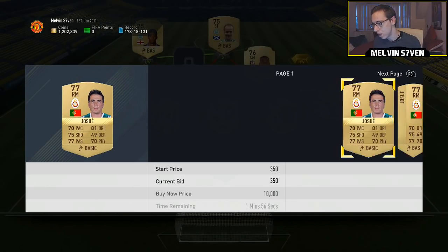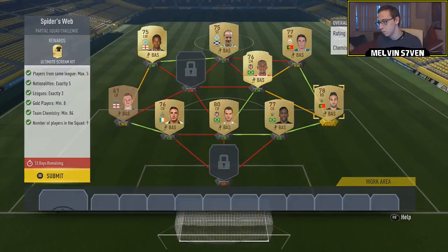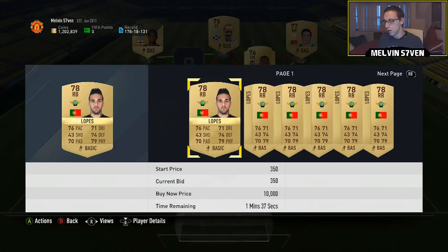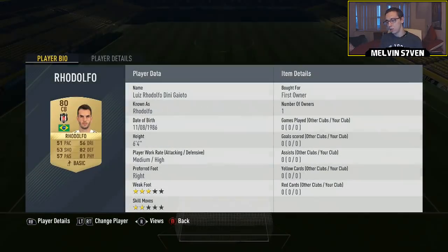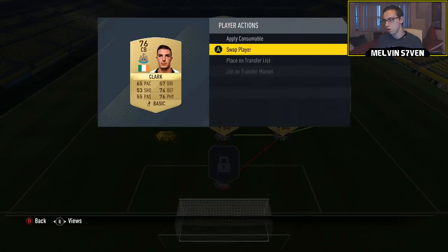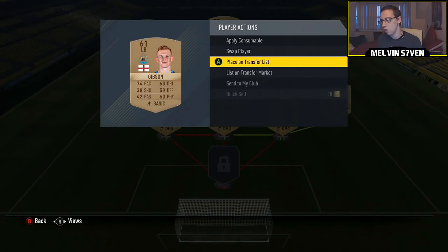We've got Jose - 1k max for him. Then we've got the right back Lopez. As I say, if people go out and buy the same players I'm getting, they're going to drive the price up. I've shown you Doug Leo and then we've got Rodolfo partnering him. Then from Newcastle we've got Kieran Clark - he'll be really cheap, 1k max.